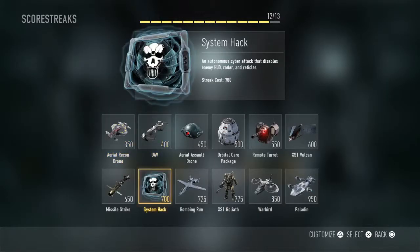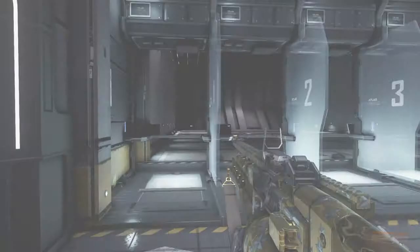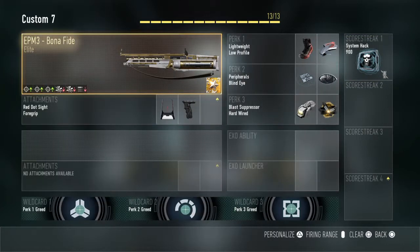I have 1 slot left, so for that slot I like to put on System Hack with disabled exo suit. This is probably the best for this gun because Lightweight on a heavy gun means you can run fast, and all the other perks just help it out. So yeah, I hope you enjoyed the video and I shall see you next time, peace.